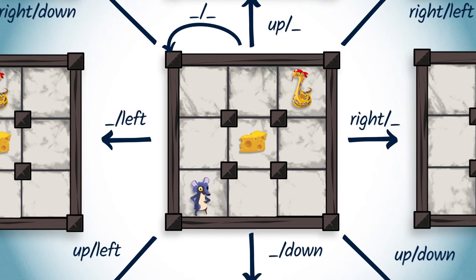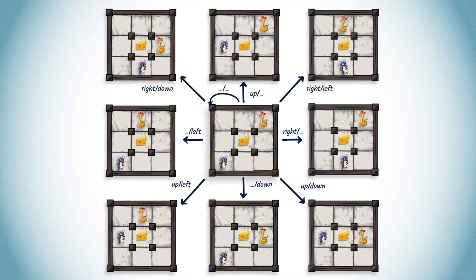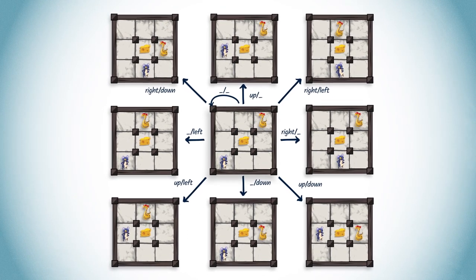Let's now return to the concept of arena. You probably remember from the previous lesson that the arena is a graph where each vertex summarizes the actual state of the game. A vertex in the arena is a winning position for a player if, starting from that vertex, the player has a winning strategy. Of course, a vertex cannot be winning for both players.